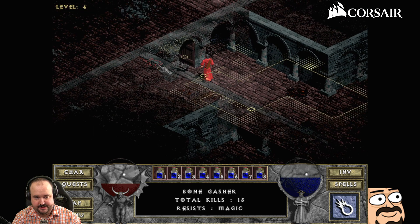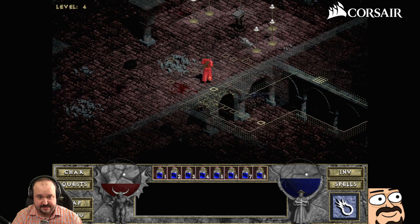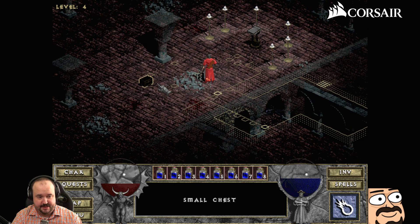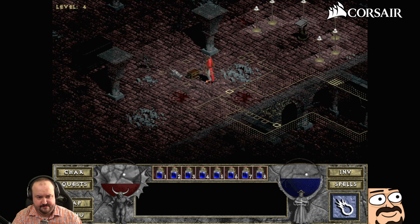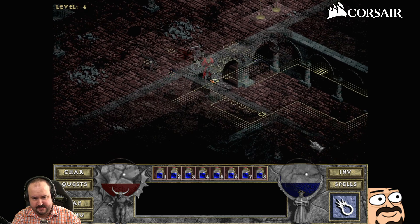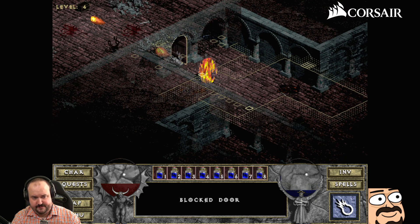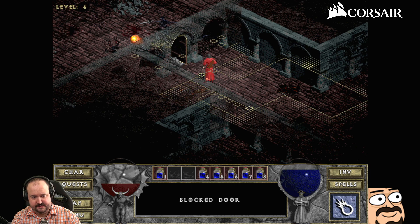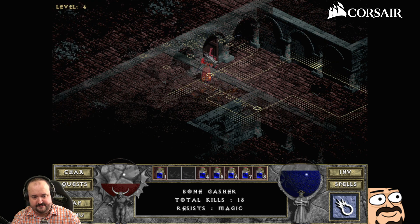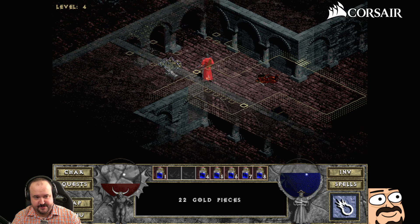Please RNG, grant us — let's all pray that we get some good spell drops. Oh god, that's a named enemy! Fireballs — never mind, he was just purple, hanging out with his great friends.